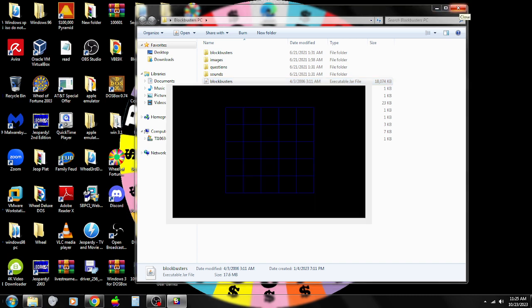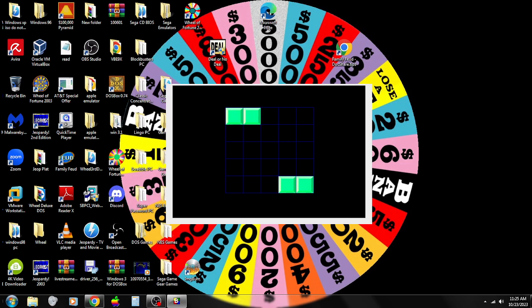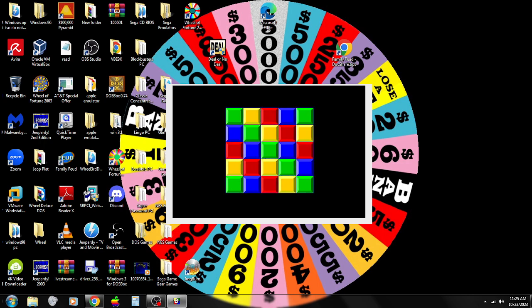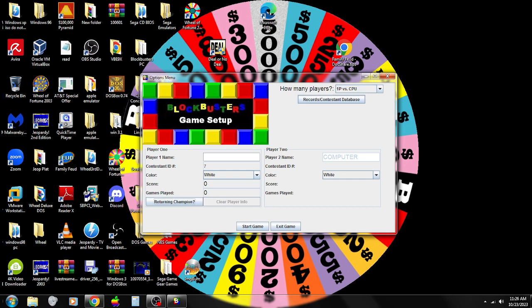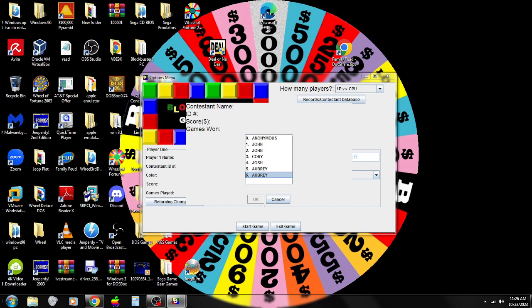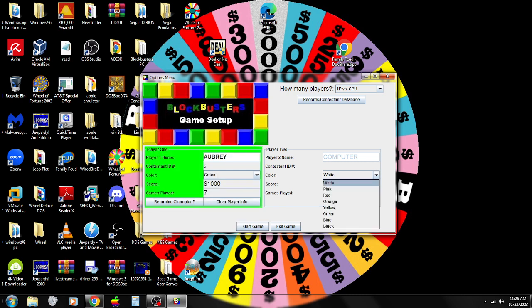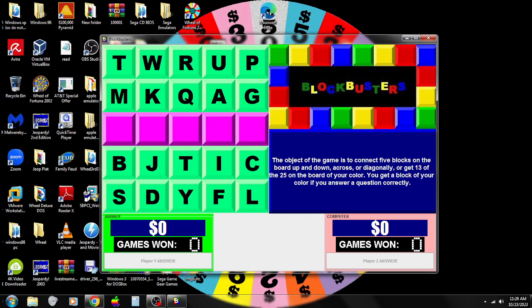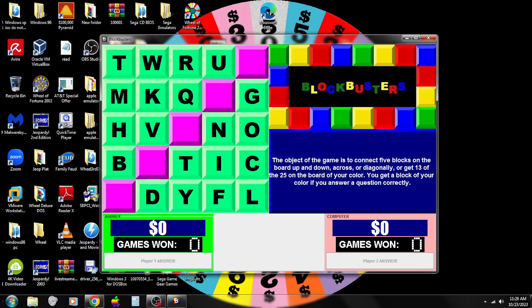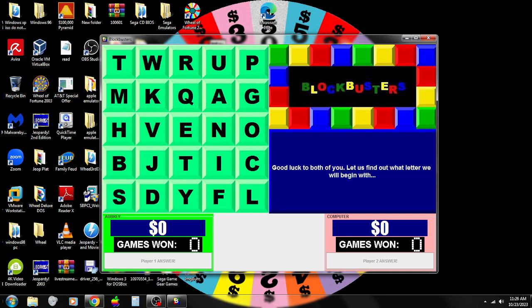Wait for it to load here. Get ready for our game of skill and strategy. Blockbusters! We'll say I'm a returning champion. I want green, and I want my computer opponent to have pink. So, Z is the only letter of the alphabet that's not on the board. Alright, let's have a good game. This is Blockbusters!